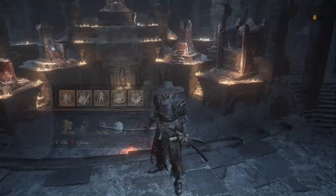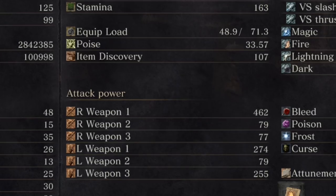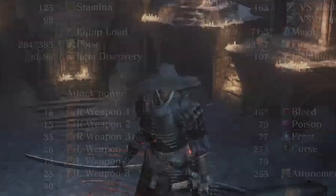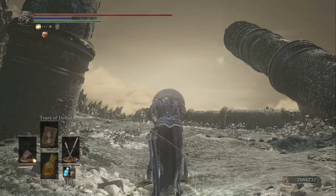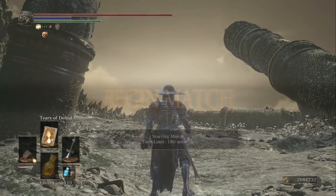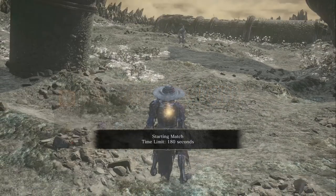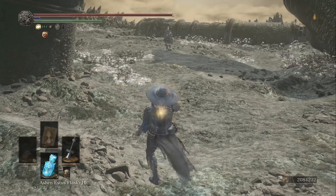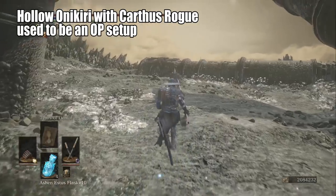Onikiri and Ubadachi used to be really powerful. The Carthus Rouge hadn't been nerfed, the katana running attack hadn't been nerfed, and the Oni Slayer weapon art hadn't been nerfed. What people would do in the past is they would infuse it to hollow, put points into luck, put on a Carthus Rouge, and bleed people out.